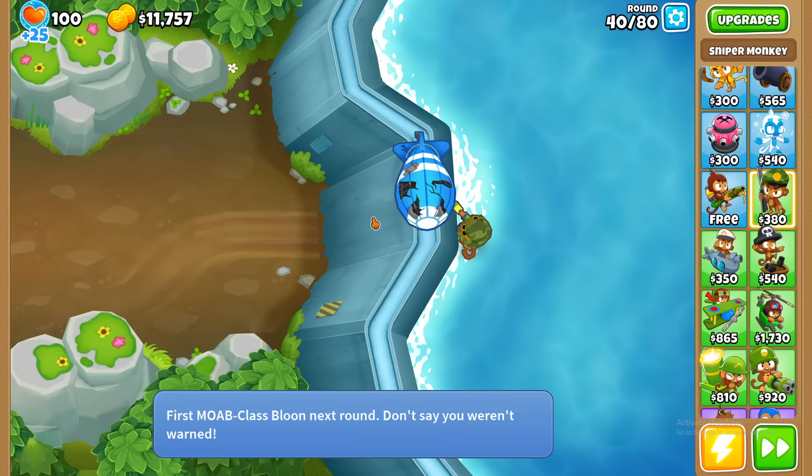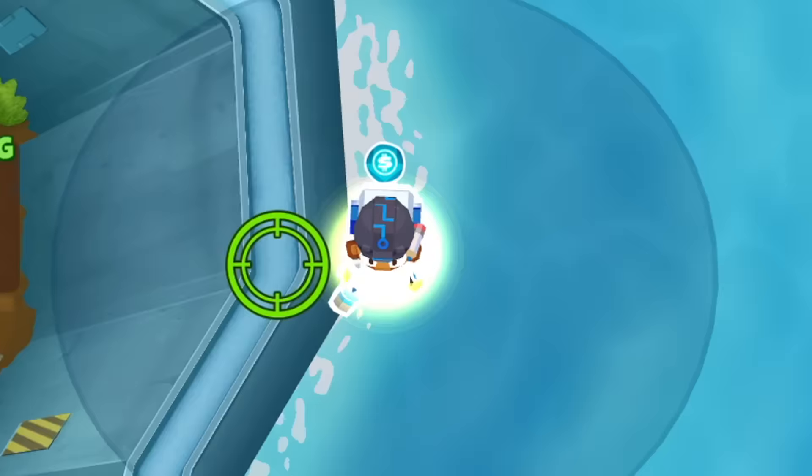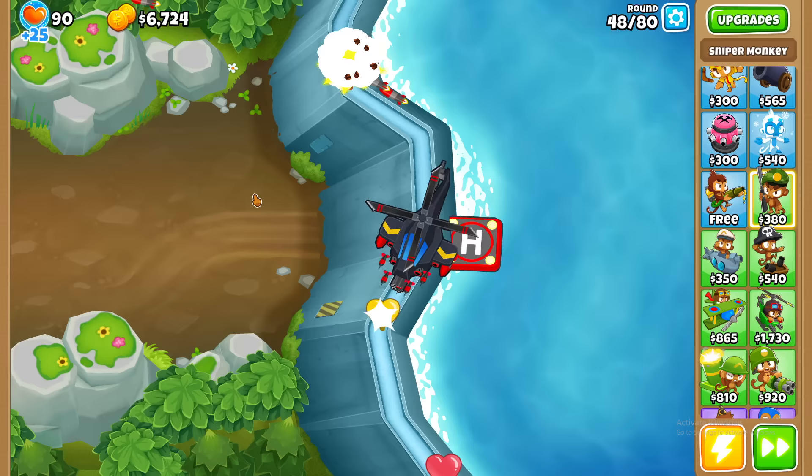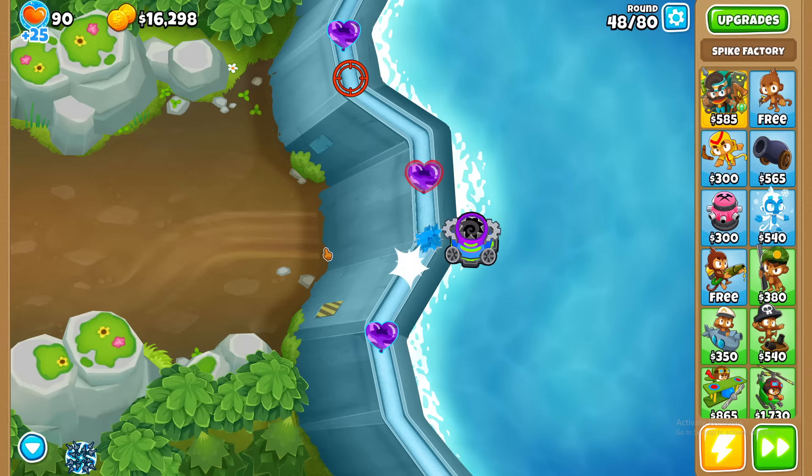The time has come again - round 40. Is a half-leveled sniper enough? Nope. Wait, maybe it will work. Oh god, okay, it won. But round 47 was too close, so I upgraded 20 more times and found an Apache dart ship - which doesn't hit camo. I told you spike factory was the best. I think he's shooting sideways again but it's working regardless. Oh my god, I got the permaspike! The most powerful tower in the game. It can take BADs down by itself, but it can't pop lead.